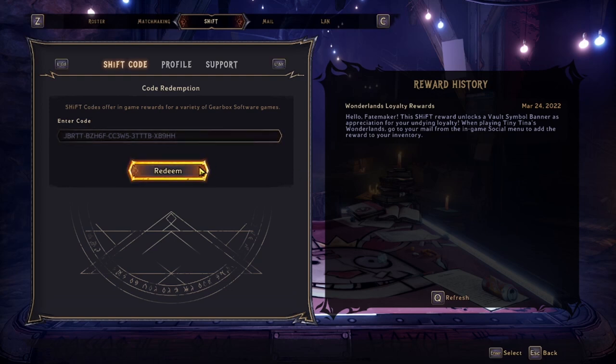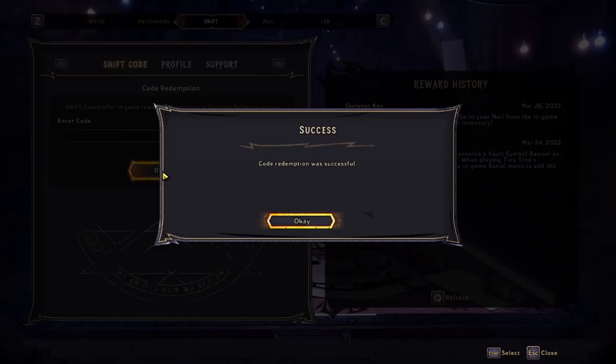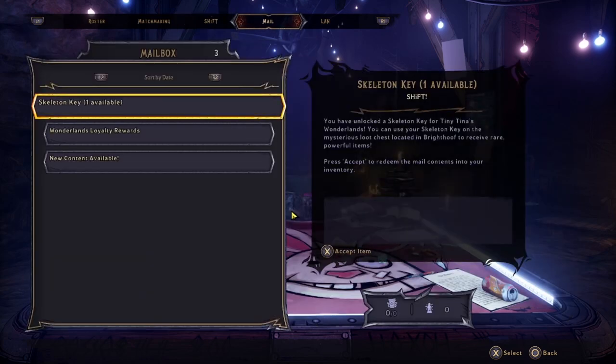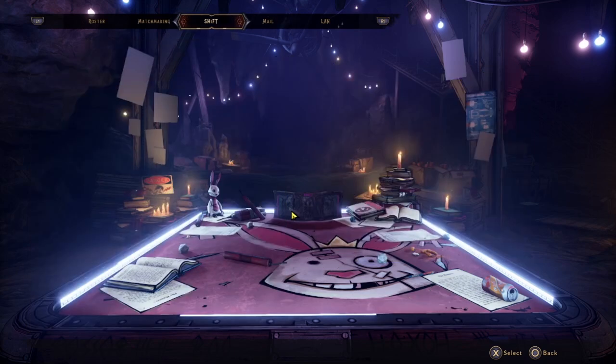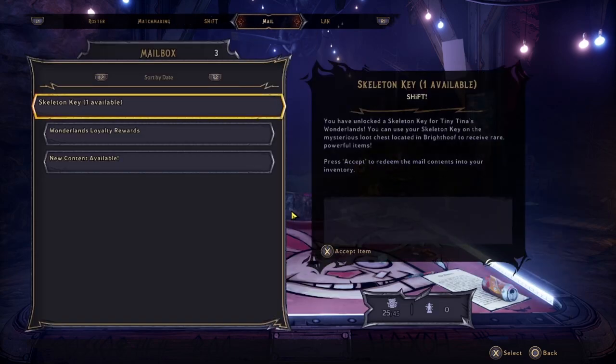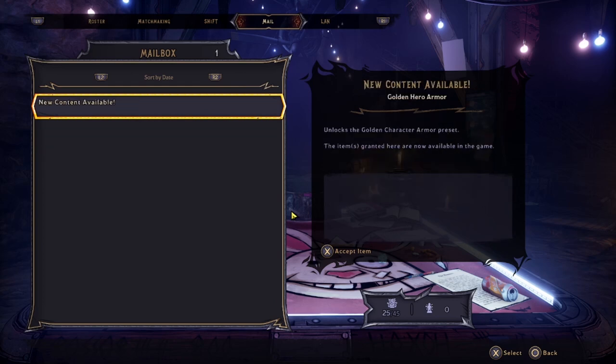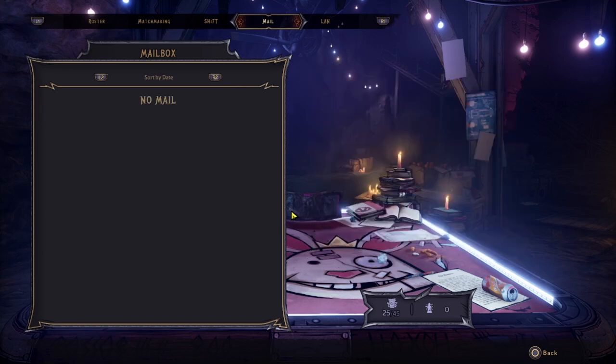Redemption was successful! Your shift code has been redeemed. Go to your mail from the end-game social menu and add the reward to your inventory. So after you enter a code, you have to go to your mail and claim it. I accepted that, and I had some other stuff to accept too.